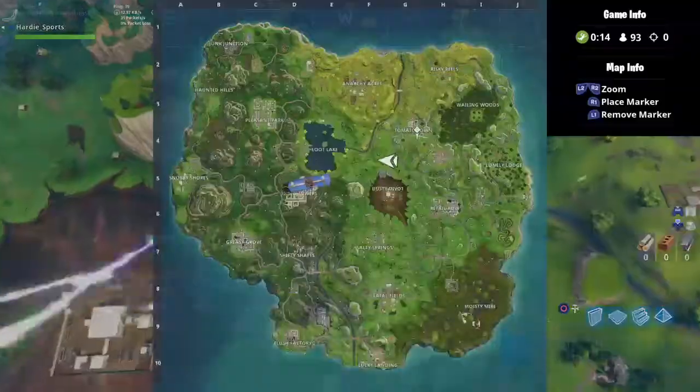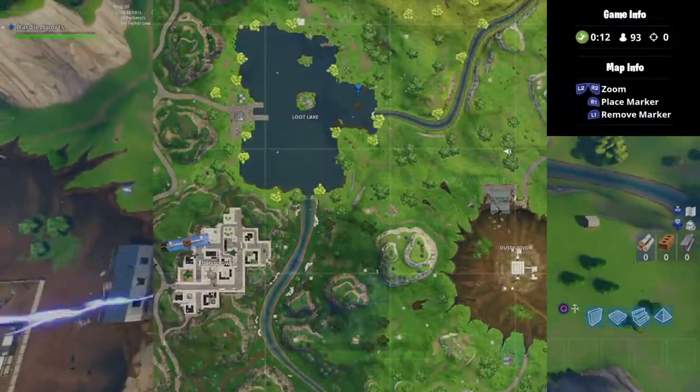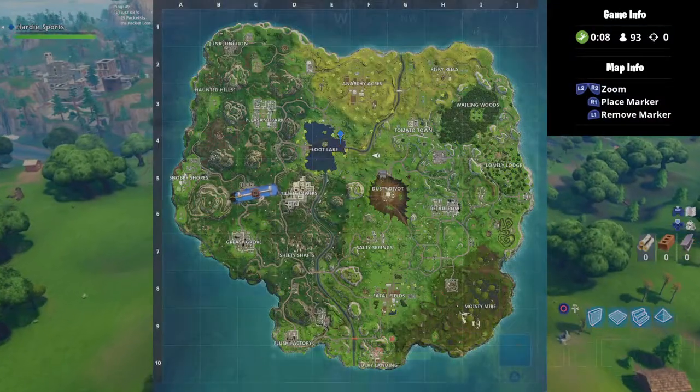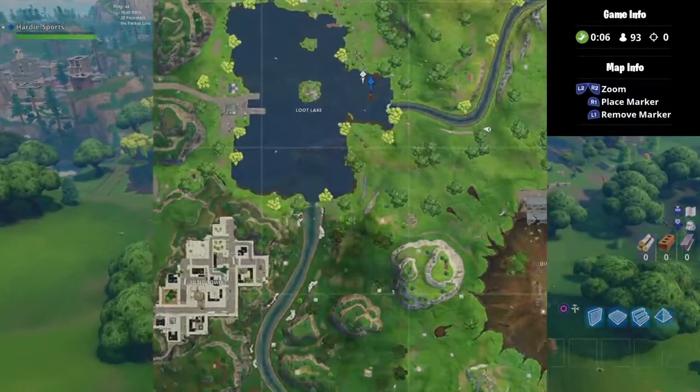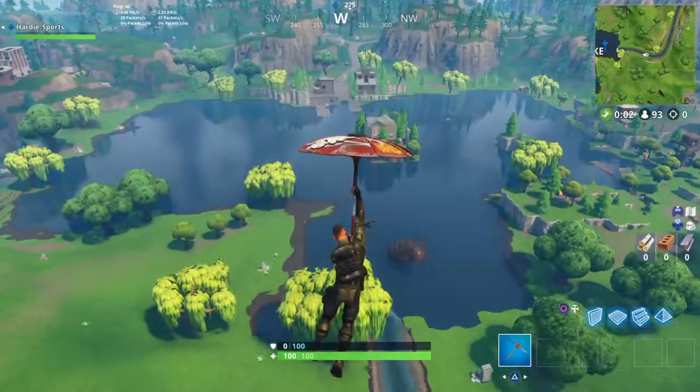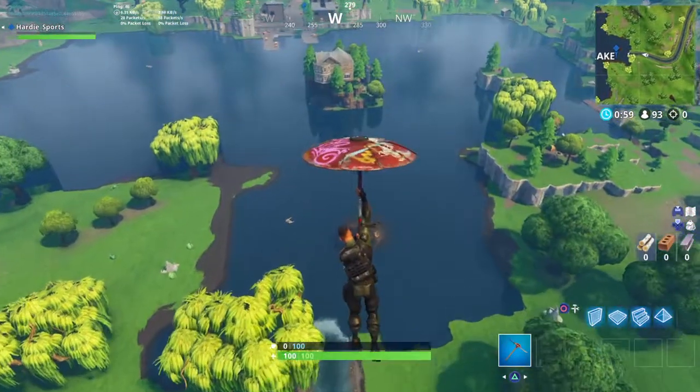So the Tomato Town treasure map is in Loot Lake. You see this little meteor where it crashed right there — it's right next to there. So it crashed right here and then you see the little boat right here. That is where you find your answer.